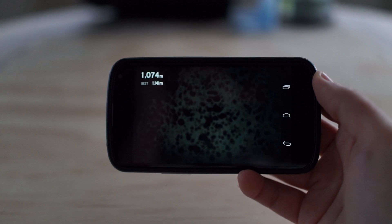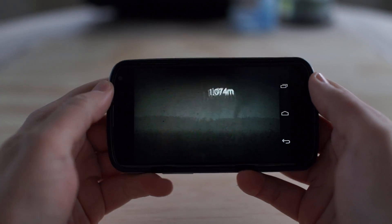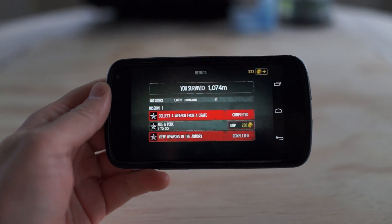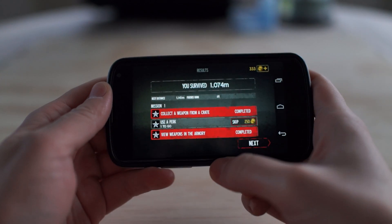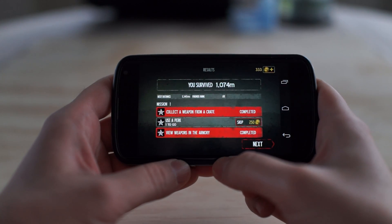You can see you survived for that long, I got a bunch of coins. You can use coins to go buy some perks. I collected a weapon, used a perk — one to go, skip 250.